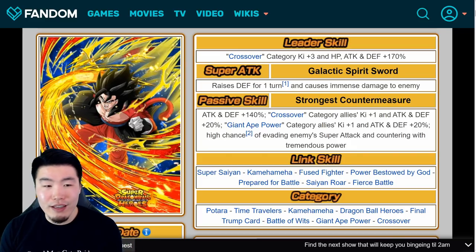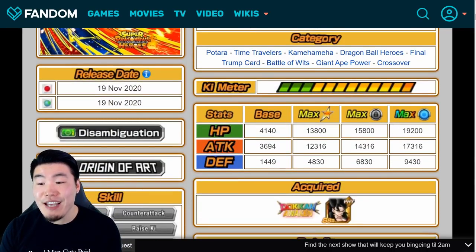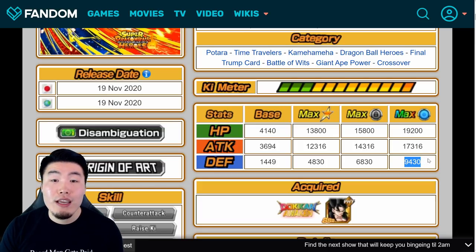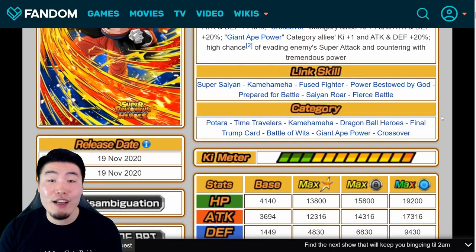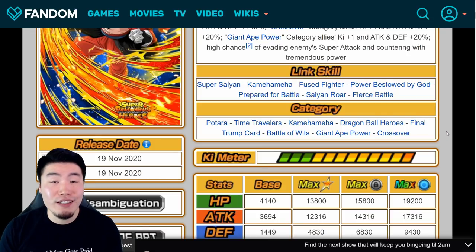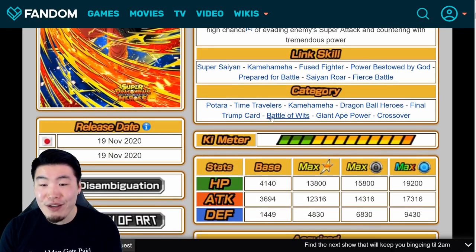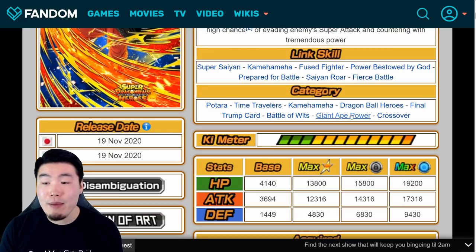Once you consider everything he has available — his entire kit — it's definitely better than Broly. On top of that, he has better stats: 17,316 attack, 19,200 HP, and 9,430 defense. Another big consideration is viability on other teams. While Broly needs another Giant Ape power category ally on the same rotation to get his additional super, Vegito is awesome on every team he can fit on — Tara, Time Travelers, Kamehameha, Dragon Ball Heroes, Final Trump Card, Battle of Wits, Giant Ape power, and crossover.